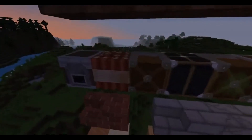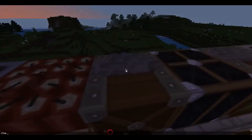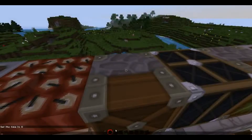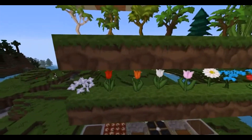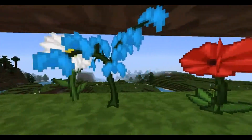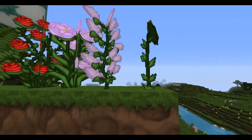Not sure what that is - TNT, dispenser, dropper. Let me just do time set zero. Look at the hotbar, it looks nice. TNT and all that.